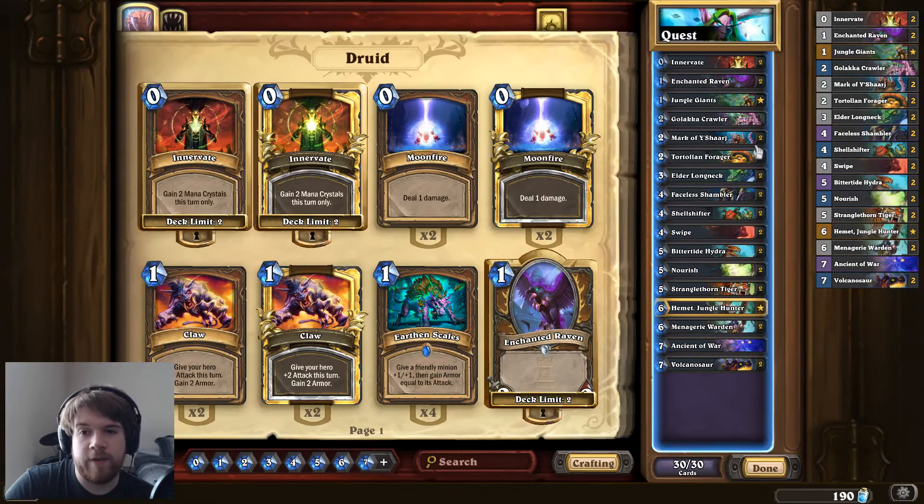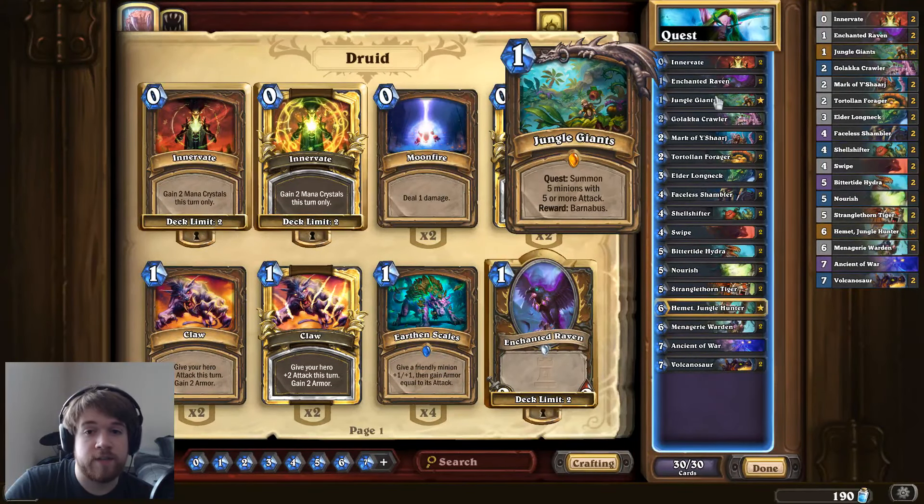As some of you may have seen, I got 5 copies of Jungle Giants from my first 230 Un'Goro packs, so I feel a little bit obligated to at least try this deck. I've played around with it a bit, not really sure how I feel about it overall. I think the Barnabas reward is a little bit weak because it doesn't immediately do anything, and sometimes after you play it you don't even draw into anything relevant.